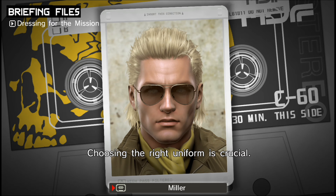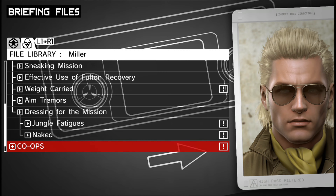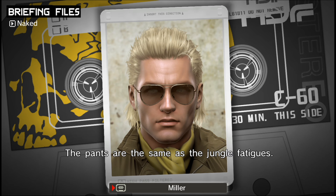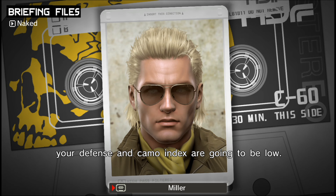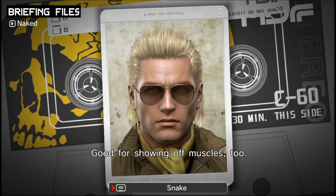Choosing the right uniform is crucial. Pick one that matches the mission objective and your own combat style. Naked — that's exactly what you are with this uniform. The pants are the same as the jungle fatigues. Obviously, since you're exposing your bare skin, your defense and camo index are gonna be low. On the plus side, it's so light you can move around quicker. Good for showing off muscles too.